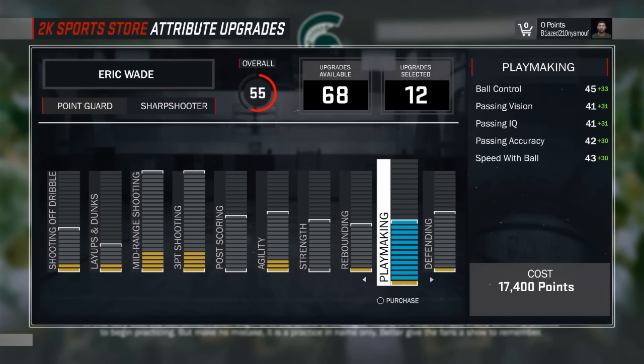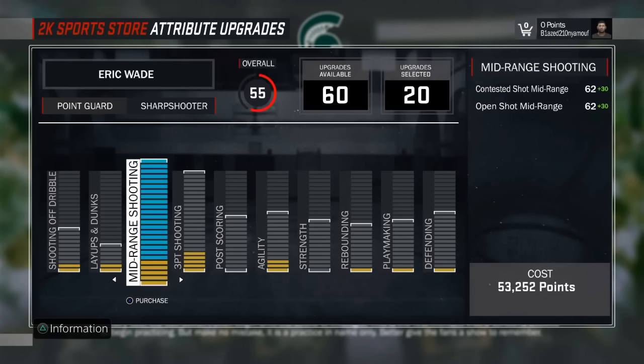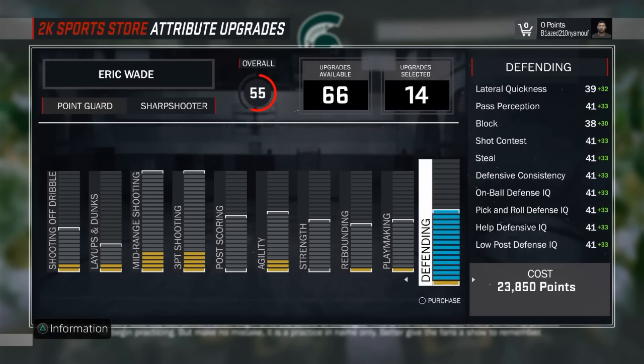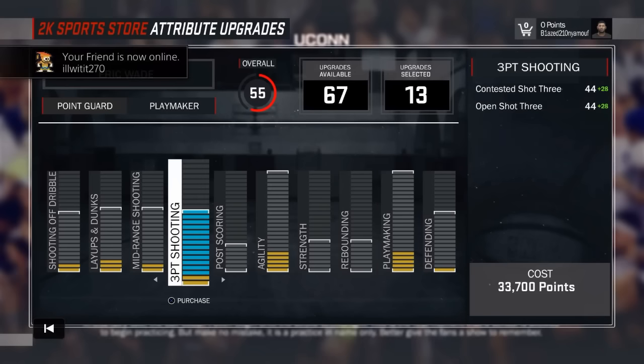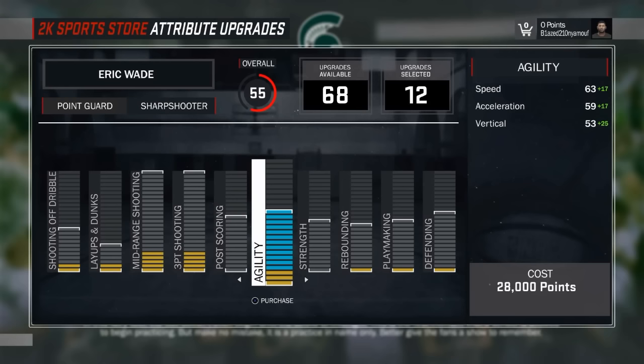Basically, I know a lot of people want to be sharpshooter point guards. As you can see, your mid-range is gonna be a 92, your three-point is gonna be a 92, but everything else is pretty much trash. Looking at the playmaker, the three-point shot for the playmaking point guard is a 72 - maybe it should be 75 or 78, but it's cool. The inside for the playmaker is way better than the sharpshooter inside.